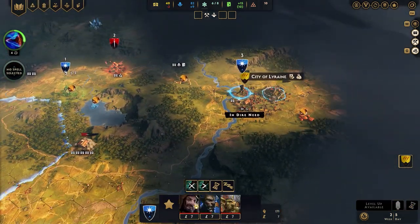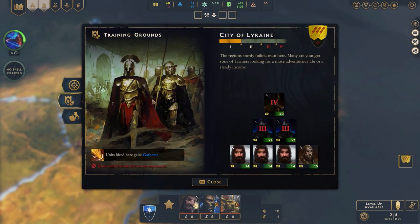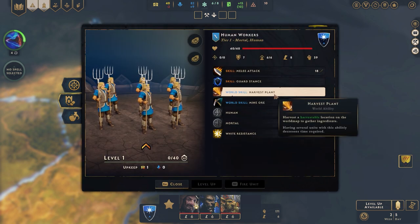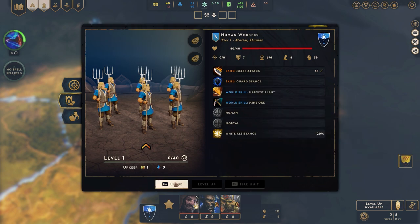You can come here and hire a human worker who has both the world skill harvest and the world skill mining, so you can have them running around your area mining all your stuff up, levelling up. It's nice and quick, nice and easy — they're relatively cheap, just make sure they don't get killed and you should be good to go.